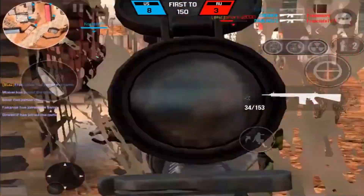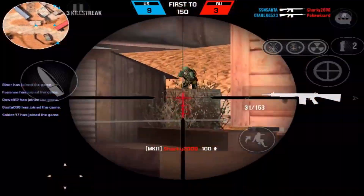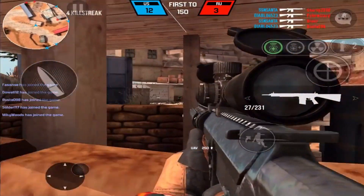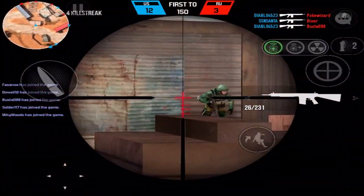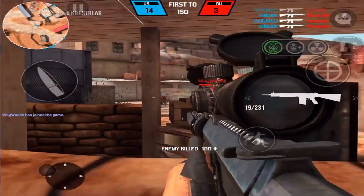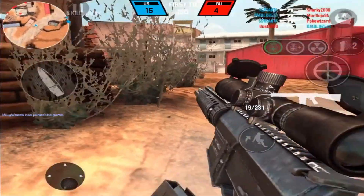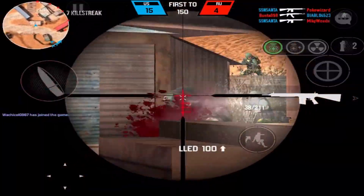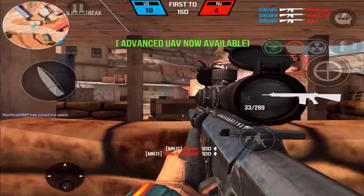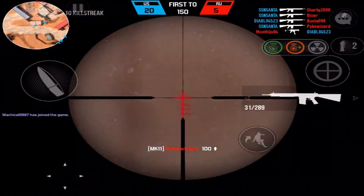I've seen a lot of people on YouTube uploading gameplay with this gun but they've all been using the coyote sight, which doesn't really give you the opportunity to see what this gun can really do or how it's truly intended to be used. It's supposed to be a semi-automatic sniper with the rifle scope. Right now we're doing a really decent job spawn trapping. With the rifle scope it's not that bad — it does have a lot of recoil, but you have to wait between shots and let the scope settle.